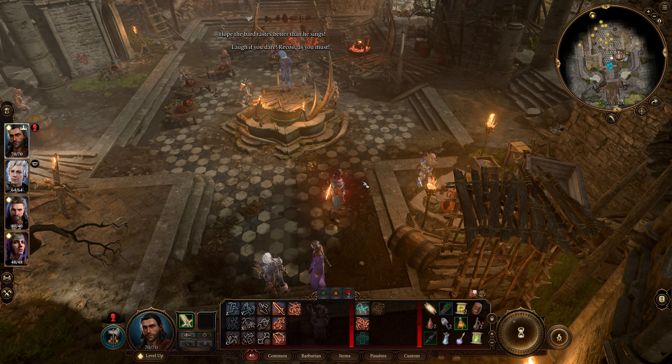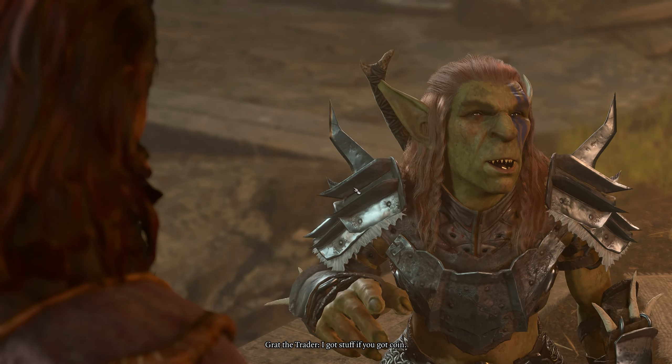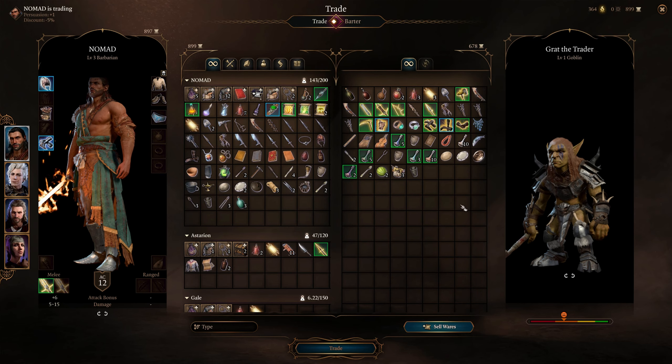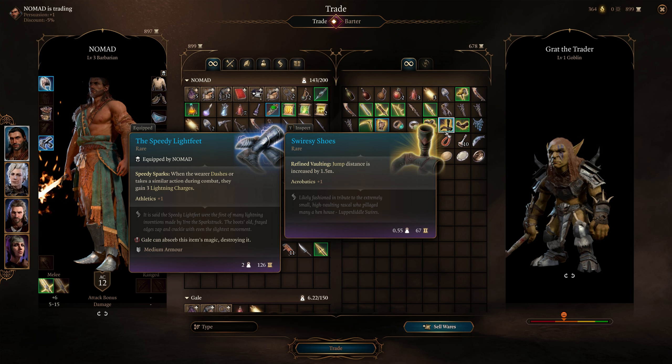We are going to be looking for Krat the Trader, who is located in the Goblin Camp. Talk to him and check out what he is selling. Once his inventory is open, look for the blue rarity shoes — and that's all on how to get the Swirisi shoes in Baldur's Gate 3.